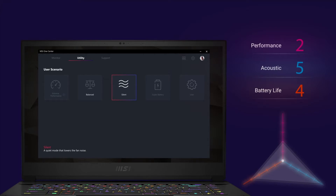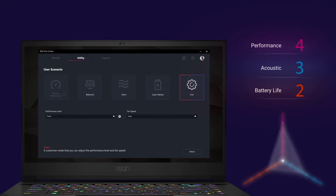Silent mode is for users who want the laptop to quiet down while concentrating on work or to avoid awkward moments in a quiet environment. Super battery mode, as the name suggests, prioritizes battery life above all other resources. The last one is user mode, where you can configure your own settings.